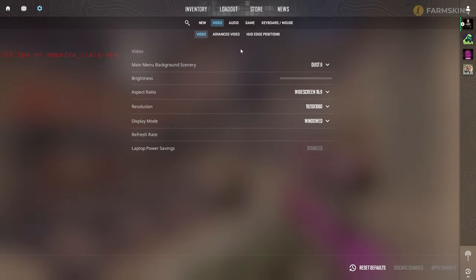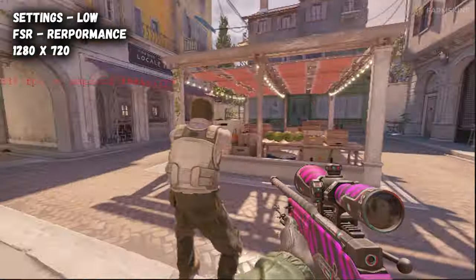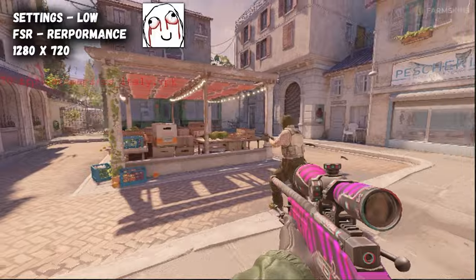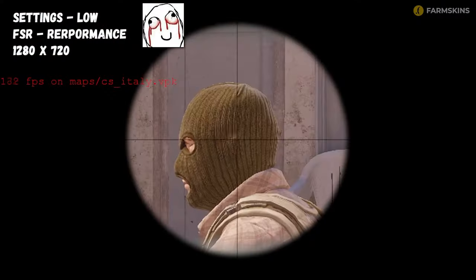Here's one of the pitfalls of CS2 settings. If you use FidelityFX, you shoot in lower resolution. Otherwise, the image will be blurry and pixelated, making the game nearly unplayable. So either disable FidelityFX and lower resolution, or keep resolution and enable FidelityFX.